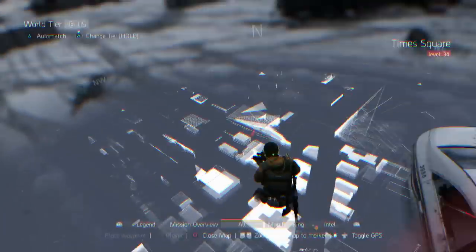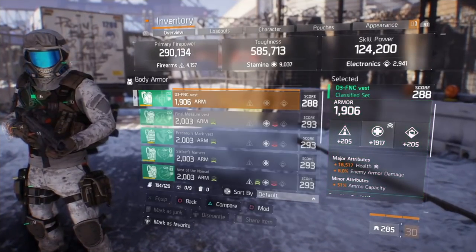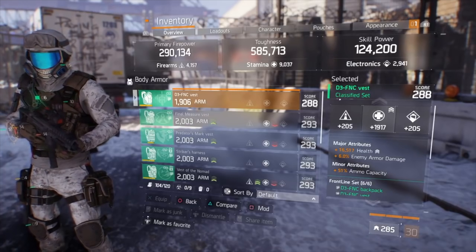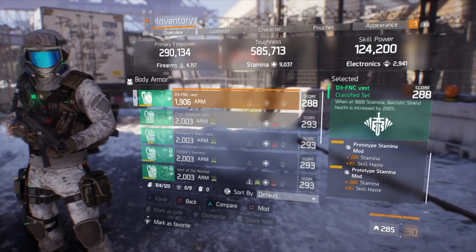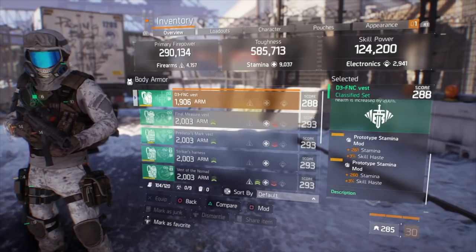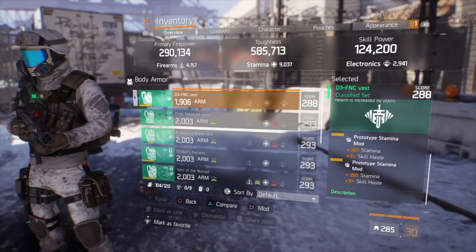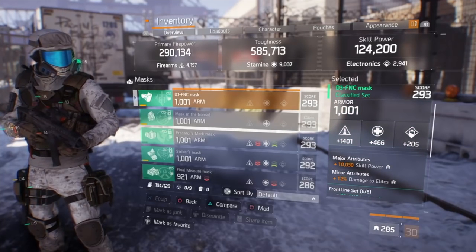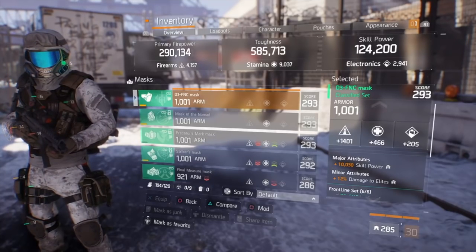If you have any questions on how to knock out any of these masks, let me know in the comments. Now let me break down the D3 build. The chest piece is rolled Stamina with health, enemy armor damage, and ammo capacity. I always want enemy armor damage because on Challenging, Legendary missions, and Heroic incursions, NPCs have a lot of armor - stacking enemy armor damage melts through it. For mods I'm running Stamina mods with Skill Haste to get my ballistic shield back faster. For the mask, the major attribute is Skill Power and the minor attribute is Damage to Elites.